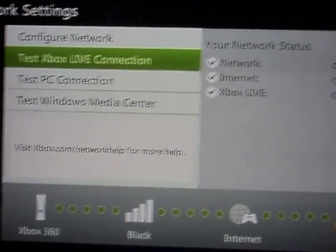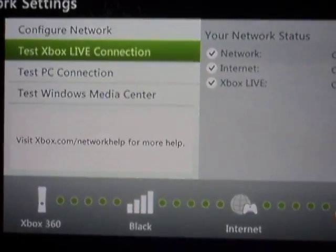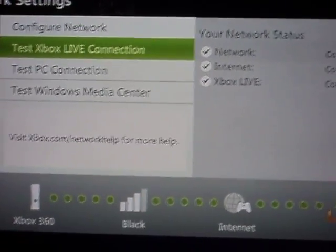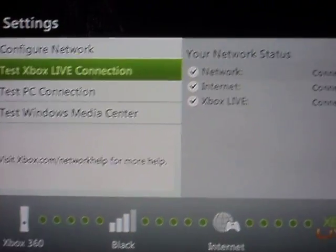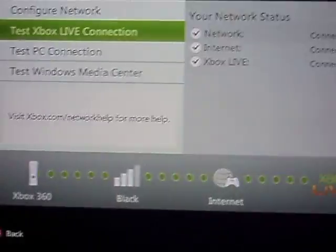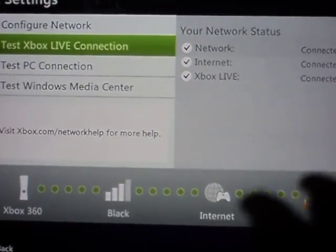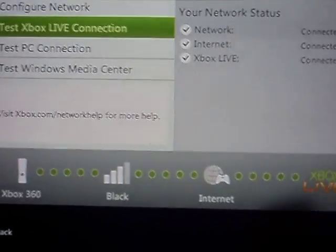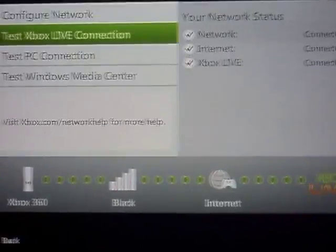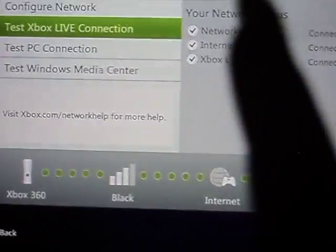All I did was go to Test Xbox Live Connection and selected it. It's going to test it. And then if you have it set to moderate or strict, or your internet company just has it set that way, it's going to pop up a little message saying you're connected to the internet but you may not be connecting to games as well as you could be, because your NAT type is set to moderate or strict. So what I did was I left this open, and then...